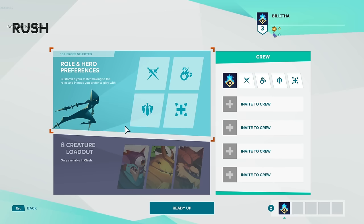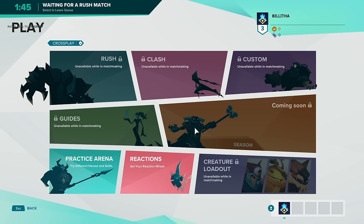When searching for a match of Rush, you are able to set your role and your hero preferences, which helps the matchmaking become tailored to your preference. I thought that was quite a decent feature — it lets players master their heroes and skills of their choice. When I was playing, I left it all default and just jumped into matches.